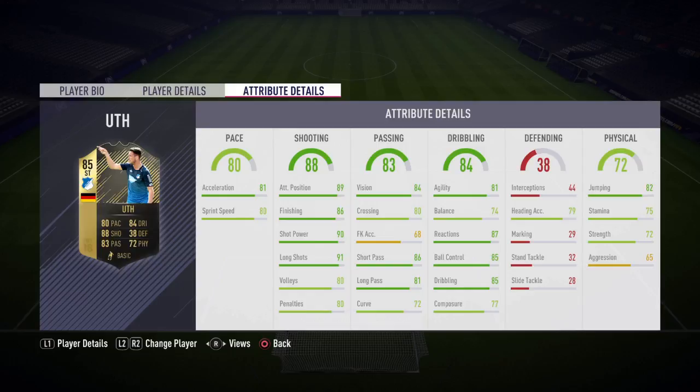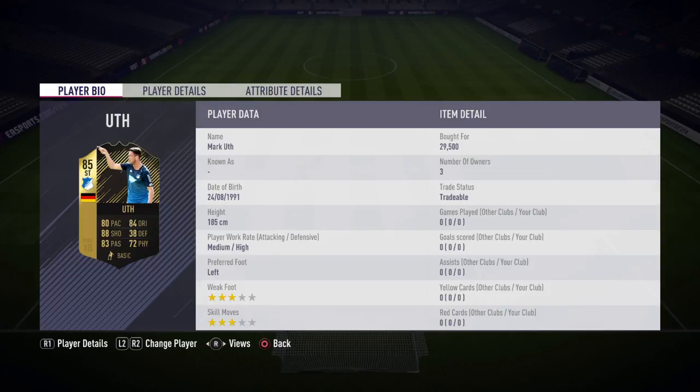79 heading accuracy, 82 jumping, 75 stamina with 72 strength. Work rate of medium/high, which is bad because he has a high defending work rate. He is a striker with three-star weak foot and three-star skill moves, which is not the best.